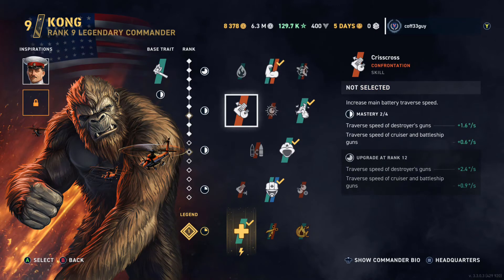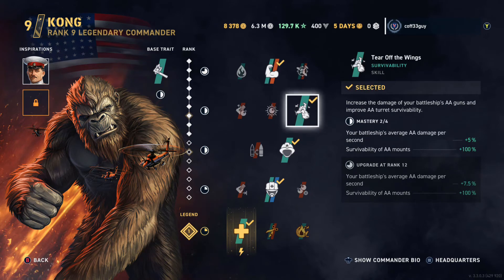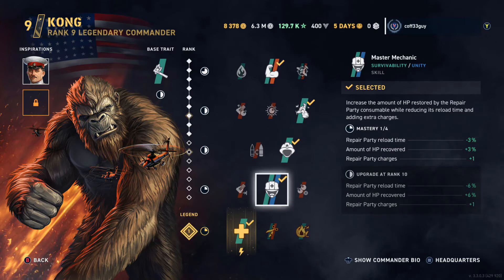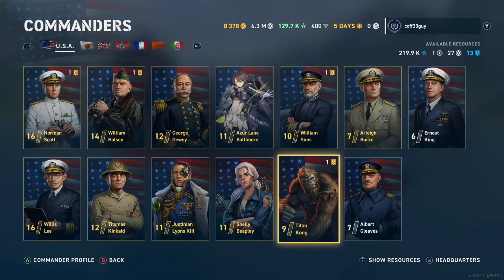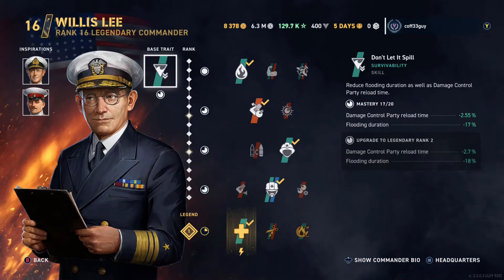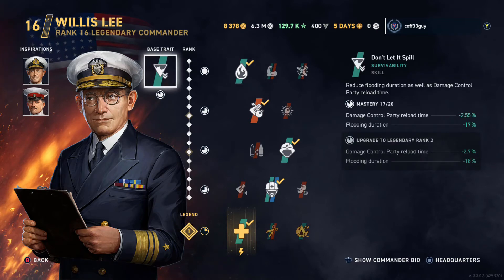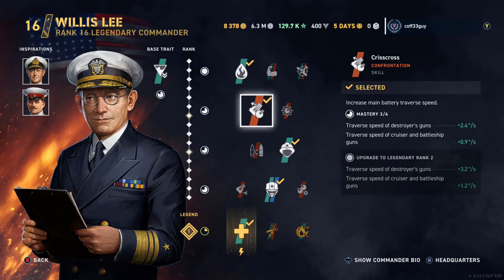The only other difference between Kong and Lee is that Kong gets Tear Off the Wounds, which further increases AA damage and also increases the survivability of your AA mounts — quite useful against HE spammers who tend to destroy your AA mounts. The downside is that you have to give up Criss Cross, which I find really useful on battleships. So I'm in two minds about how useful Kong really is, particularly given the promotion orders you'd need to invest. You do lose the Don't Let It Spill skill, which covers damage reload time and flood damage.